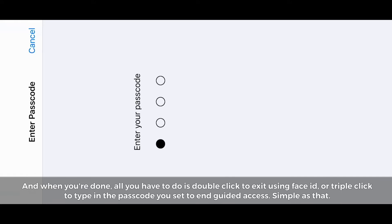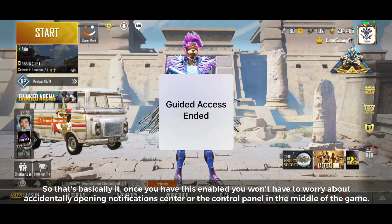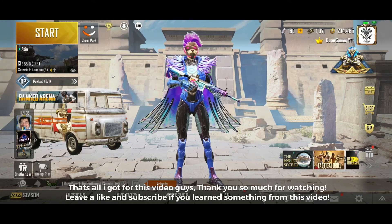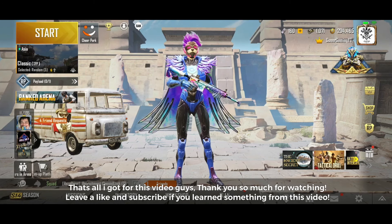Simple as that. So that's basically it. Once you have this enabled, you won't have to worry about accidentally opening notification center or the control panel in the middle of the game. Let me know in the comments below if this has been a problem for you, because this Guided Access was a huge lifesaver for me. That's all I got for this video — thank you so much for watching. Leave a like and subscribe if you learned something from this video.